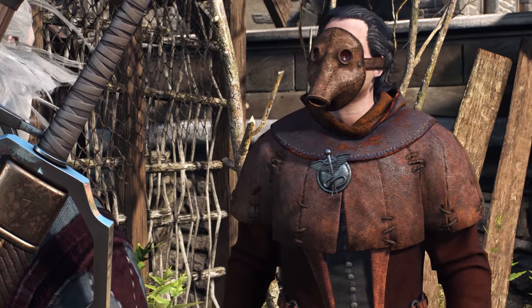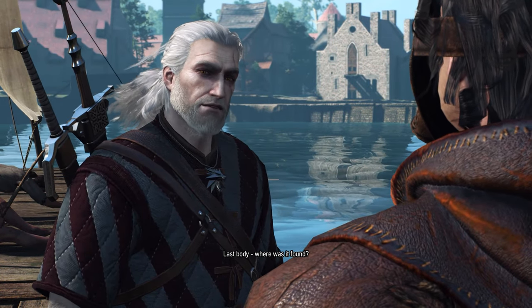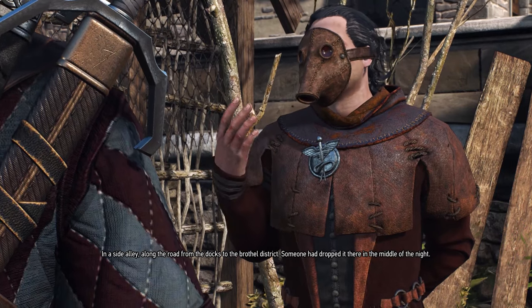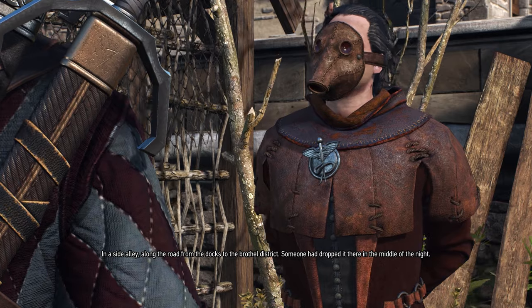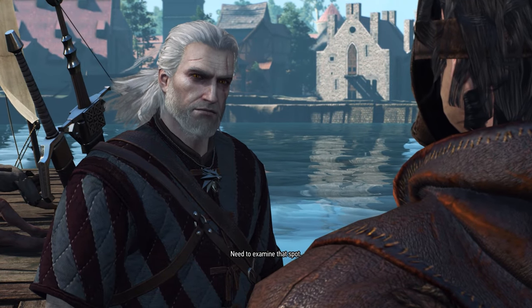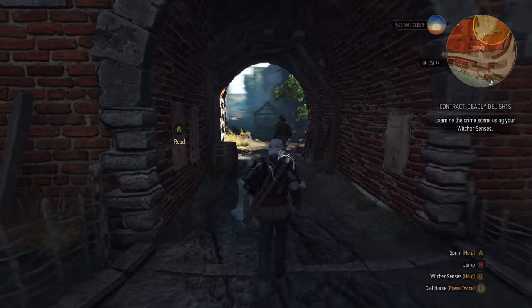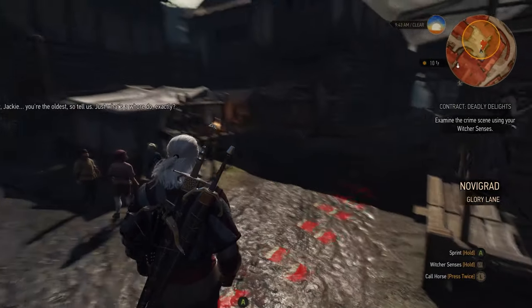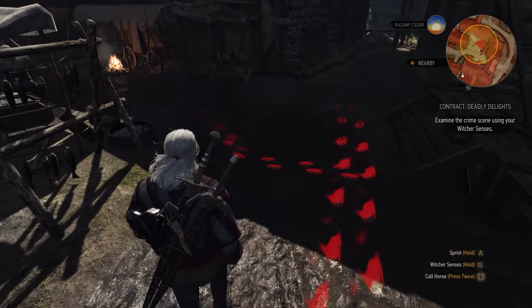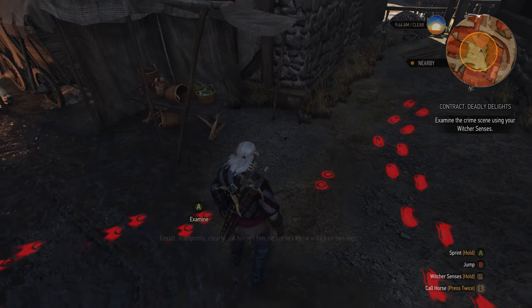Questioning him reveals an important piece of information: the location of where the last body was found — in a side alley along the road from the docks to the brothel district. Head there now and examine the ground of the crime scene using your Witcher senses. This reveals normal foot traffic as well as hoof prints, which do not belong to an animal, due to the creature being suspiciously bipedal in nature.